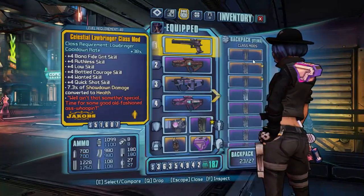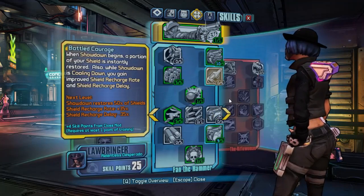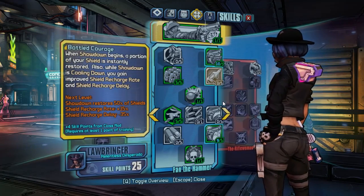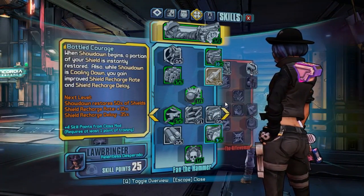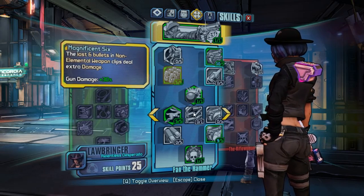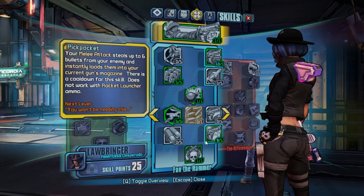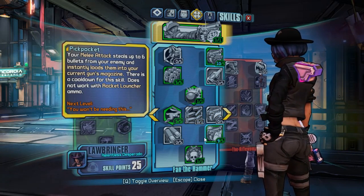If you have a different class mod you will use your points differently. As you can see, this class mod is boosting Rootless, High Noon, and Bottled Courage. So I am going to take 1 point from Magnificent 6 and put it into Bottled Courage because of the class mod I have. If you have a class mod that boosts Gunslinger, do not use it, because Gunslinger is a useless skill, as is Pickpocket, since you will just get your ammo from mobs and vending machines.